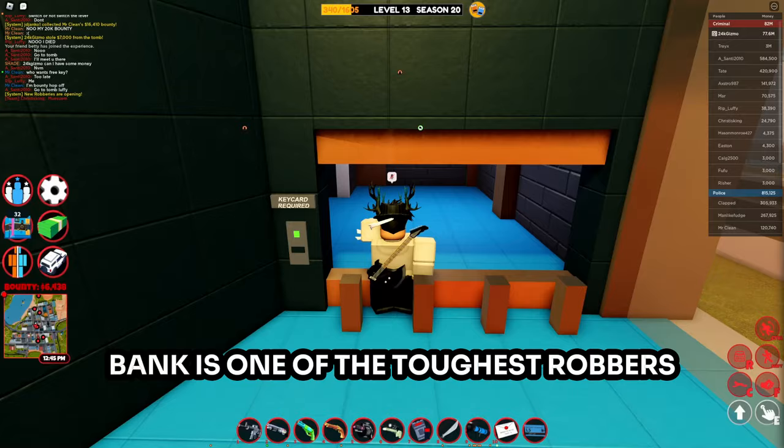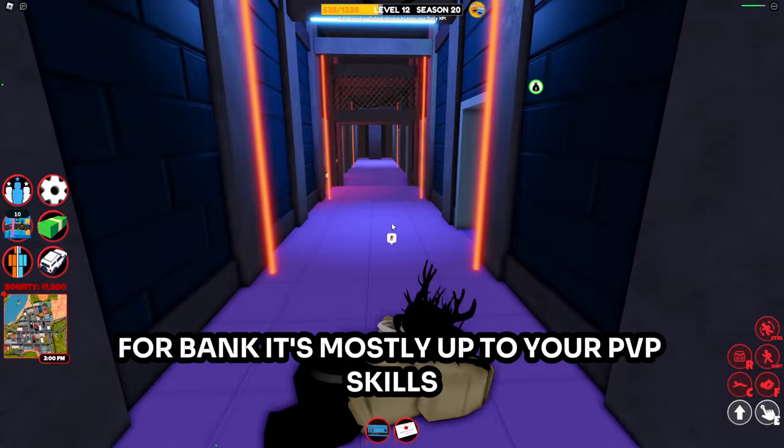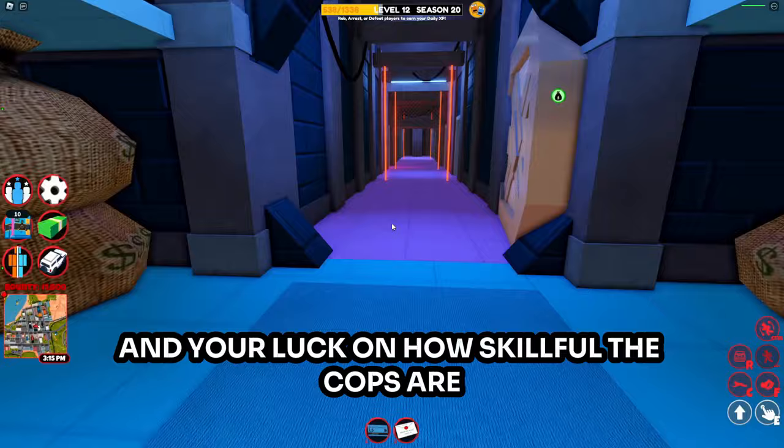Bank is one of the toughest robberies to complete in a public server. I recommend always carrying a rocket launcher and a C4. C4s are highly underrated — if you place it like I'm doing here, it's really hard for cops to get by. Otherwise, for bank it's mostly up to your PvP skills and your luck with how skillful the cops are on your server.